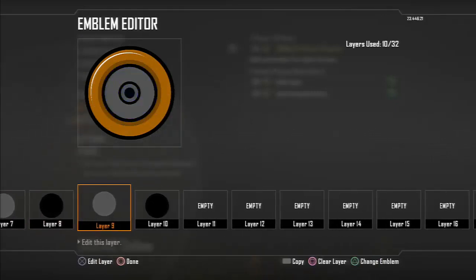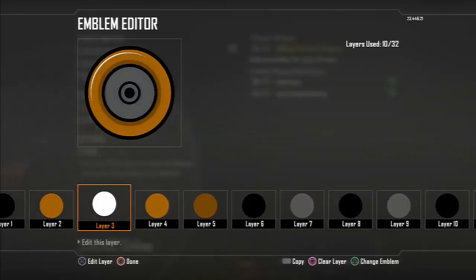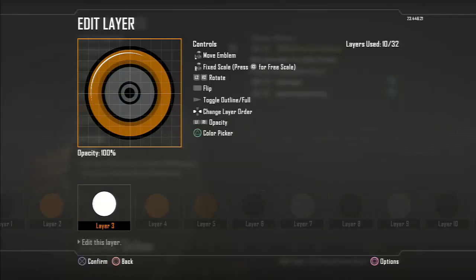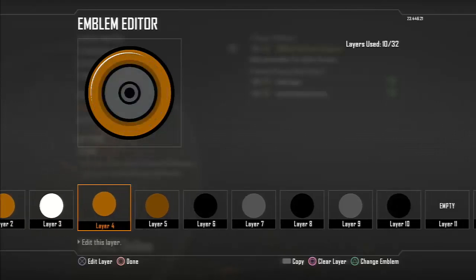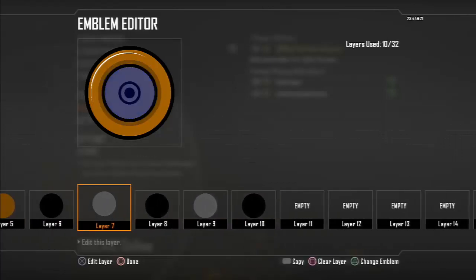He did a white circle, copied and pasted it from layer two to layer four, and sort of made the shiny bit on the bullet — it's like about a fifteenth of a moon. Copy again, same again on the other side, do a little bit of a white circle.